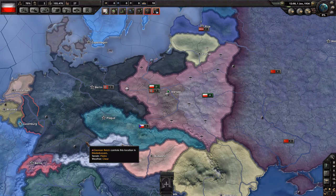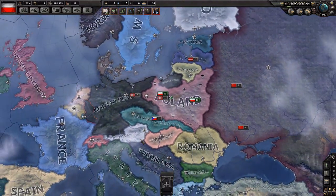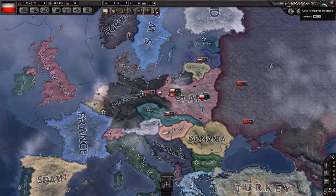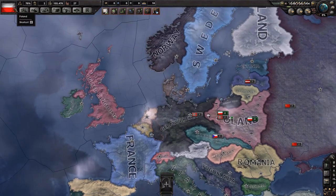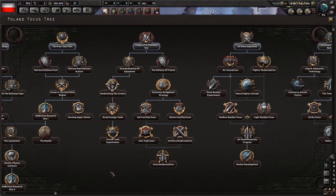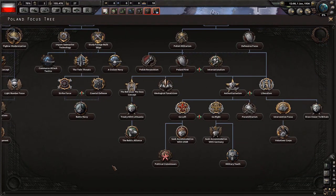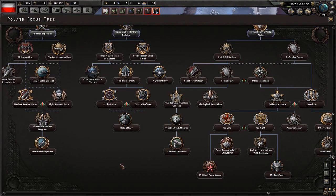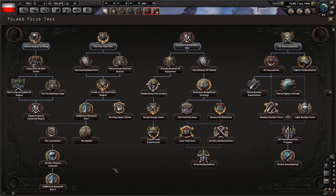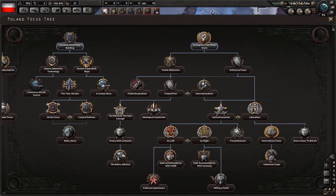Immediately when you start a new game, regardless of who you're playing as, there are a few things you have to take care of before even considering unpausing. One of the most important concepts is the focus tree. This is the Polish focus tree, which is unique to Poland. Some nations will have their own unique focus trees; others will have a generic focus tree shared with many other nations. The focus tree represents options available for your country, ranging from industrial and military to purely diplomatic and political ones.